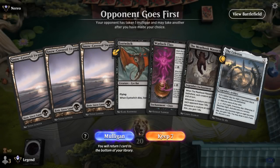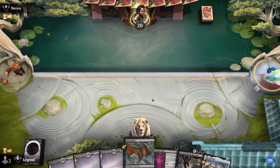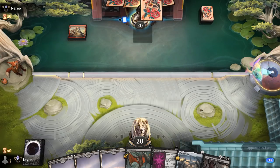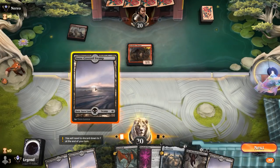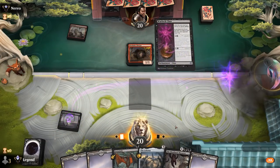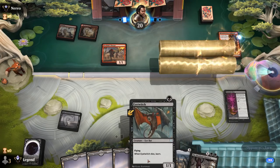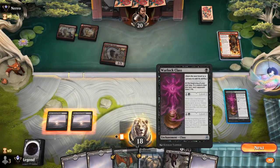We're on the draw with a keepable hand — turn 1 Warlock Class, turn 2 level up, turn 3 Celestus into Eye Twitch. Very mana efficient. Then Meat Hook Massacre to maybe catch us back up. Opponent appears to be on the red deck. Fireblade Charger — do I want to play Eye Twitch instead? I think I still play Warlock Class.